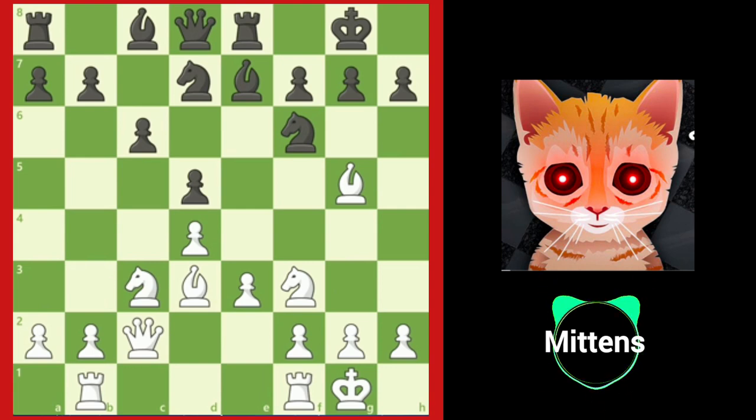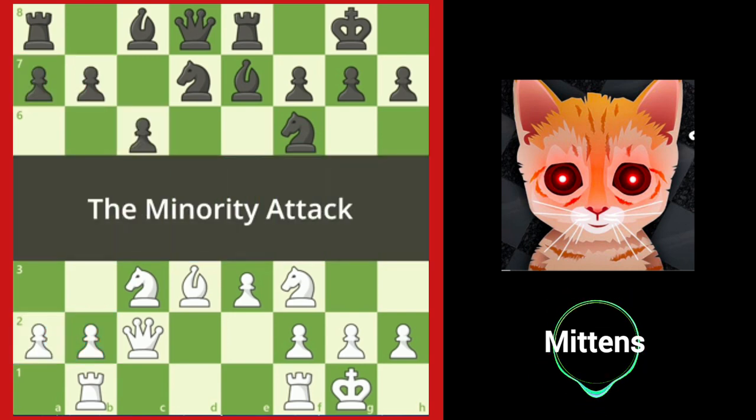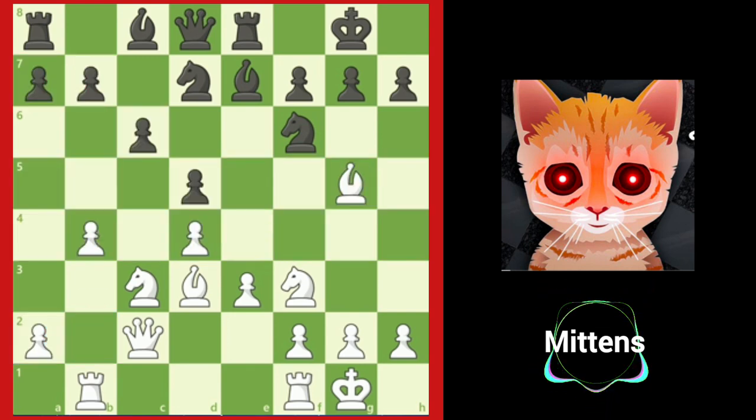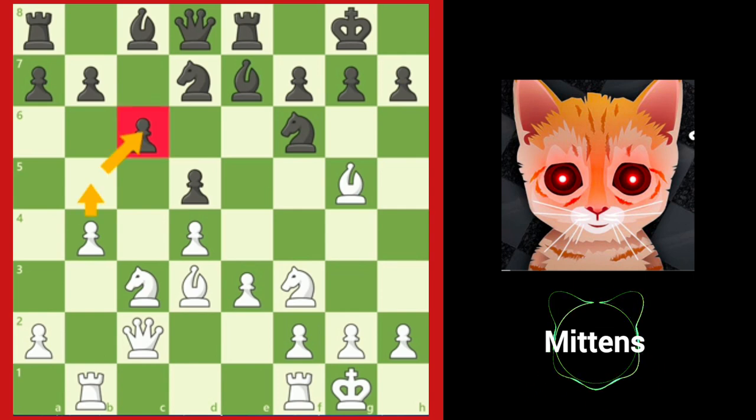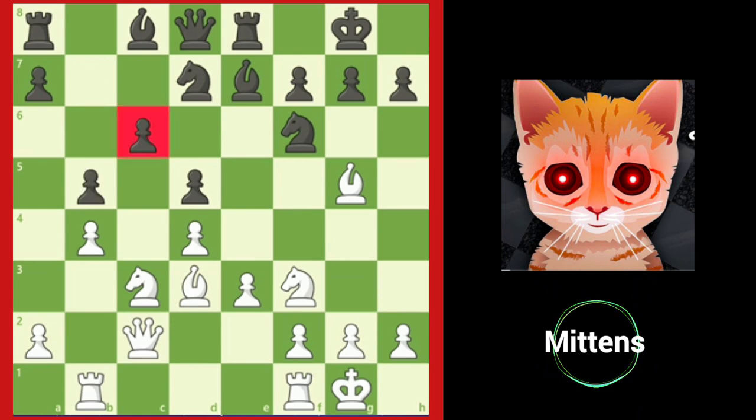You don't always need a majority of pawns to attack. In this typical Queen's Gambit Decline position, white has three pawns on the queenside against black's four pawns. Even though black has the pawn majority on the queenside, white can successfully attack on that side of the board using an idea called the minority attack. After B4, white's idea is to attack the C6 pawn and create a weakness. If black tries to block the minority attack with B5, notice black's pawn on C6 is now unprotected and will be a long-term target along the C file.